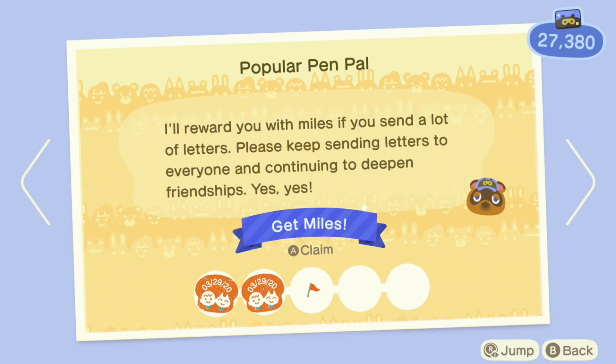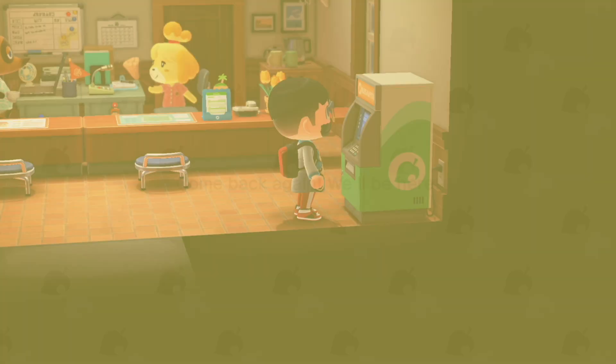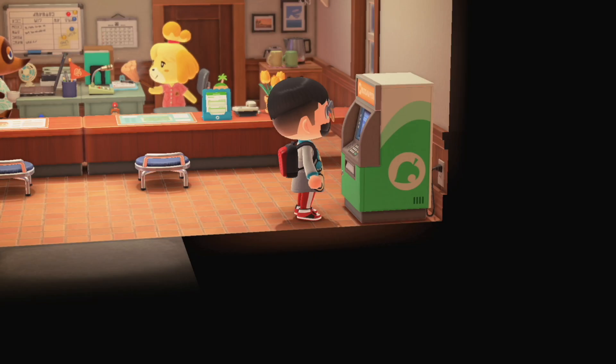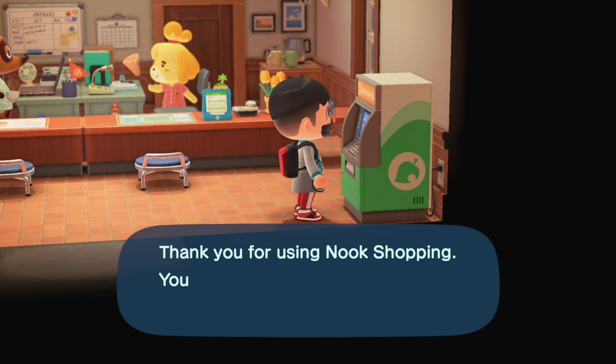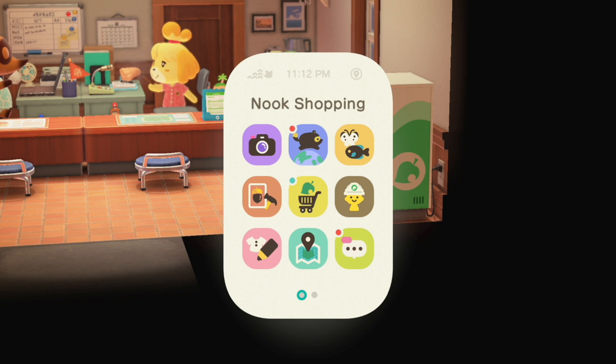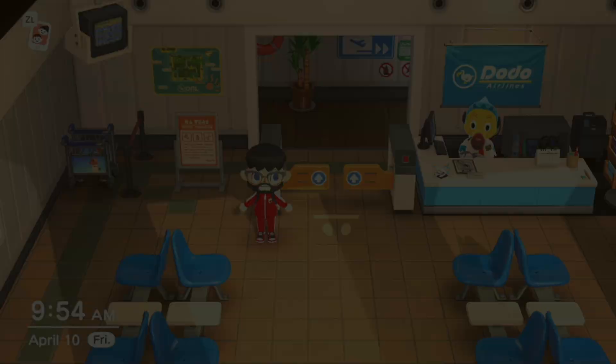So instead of waiting 15 days of ordering myself stuff, I could just mail 74 cardboard boxes to everyone on my friends list — the cardboard box is only 120 bells. It turns out that mailing stuff to your friends with the Nook ATM also works toward the popular pen pal achievement, bypassing the 200-bell fee of writing a letter. About an hour later of mailing cardboard boxes, I got the level four mail achievement, the level four Nook Mile achievement, and I got the Nook Shopping app on my phone — any item I've cataloged throughout my playthrough, I can just order from my phone now.